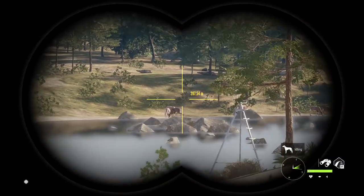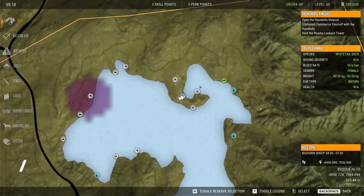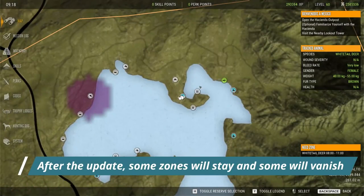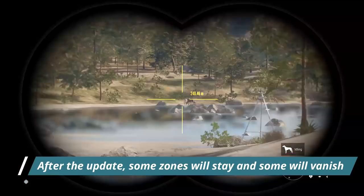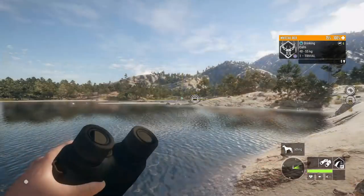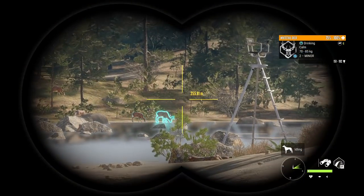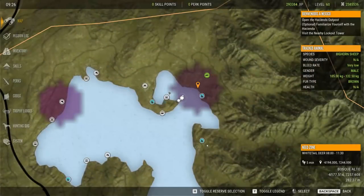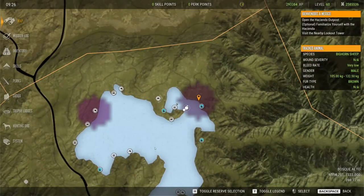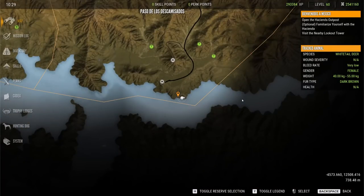We found a zone with a whole pile of deer — some zones will stay on your map. This was not a newly discovered zone; it was there from before the update and it's full of whitetail. Now we're on Boot Lake. There may not be as many whitetail here as before — I think they're just spreading them out — but there are definitely whitetail here, and this was a great zone in the past.